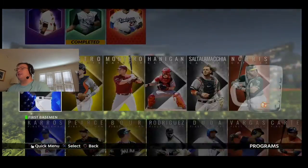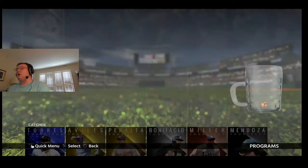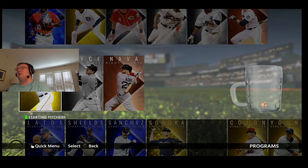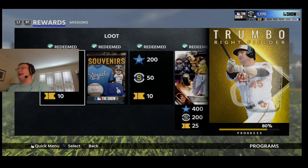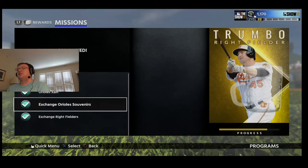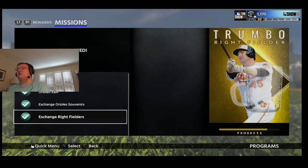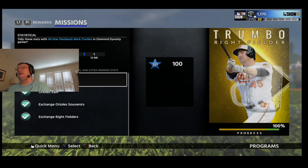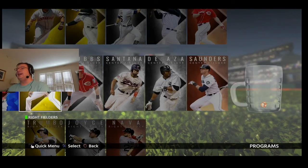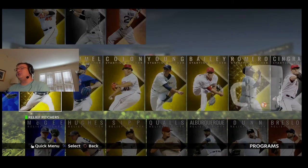Just as an example, you see how it says Mark Trumbo program souvenir. I have not done that yet, but if you go over to right field you see Trumbo here. I got 80%, so I got the Orioles extra base hits, extra base hits exchange Orioles souvenirs, and also exchange right fielder. All I needed was 20 hits, 10 extra base hits, 7 homers, and 13 RBIs.